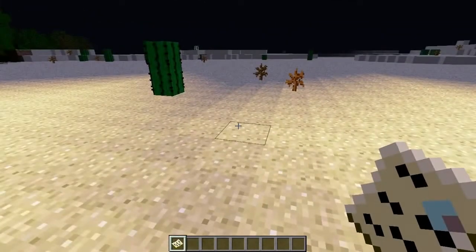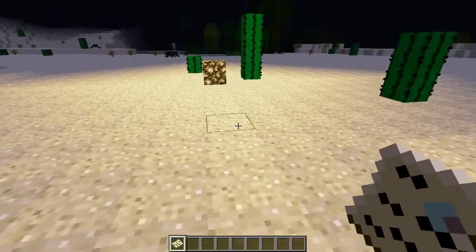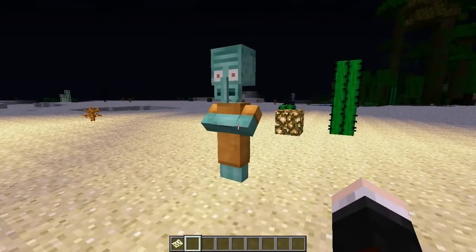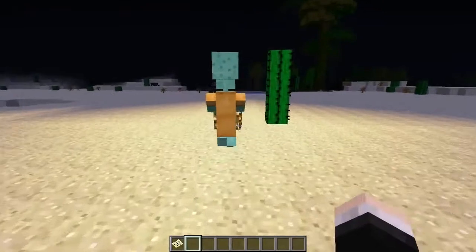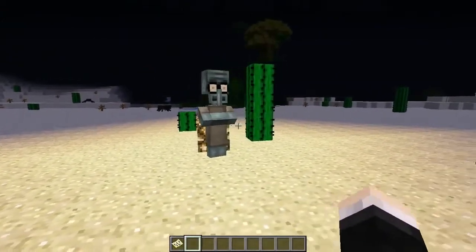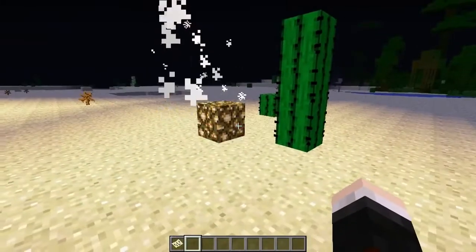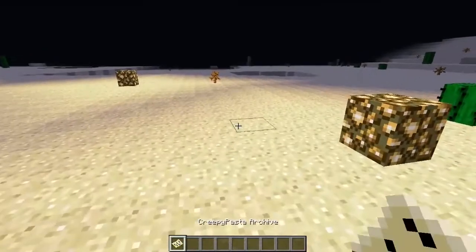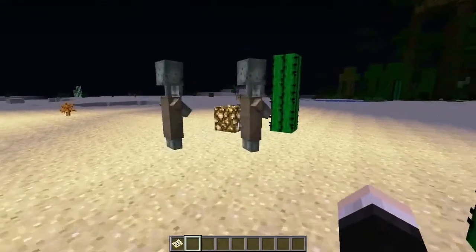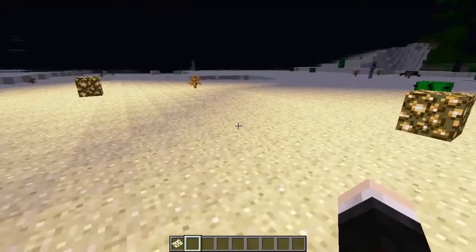The next one is the Squidward Suicide, which is pretty hilarious. It's actually Squidward — this one is kind of pointless. What you have to do is just go up to him, right-click him, and he will suicide himself. He's turned a bit gray and then he dies. Let's try that again with two at the same time — right-click them both. They both turn to a kind of stony, upset gray and then they die. That is all that Squidward Suicide does.